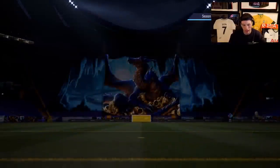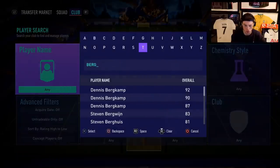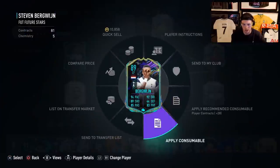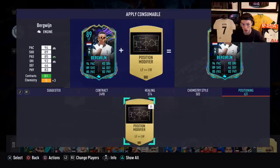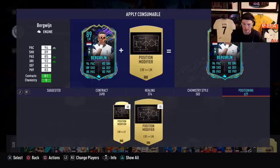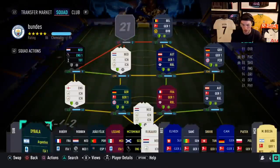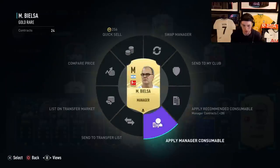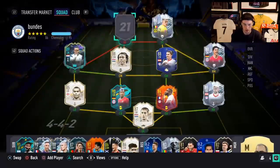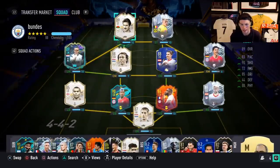For chemistry style, I really want to try out a Dead Eye or a Finisher. I'm going to go with a Finisher because with that chemistry style we get the boost on shooting and dribbling, which is really what we want. I'm already happy with the pace - it's already very high. A Finisher is probably the best option. We also need to make sure we get a Premier League manager in, and we need a striker that can link with him.